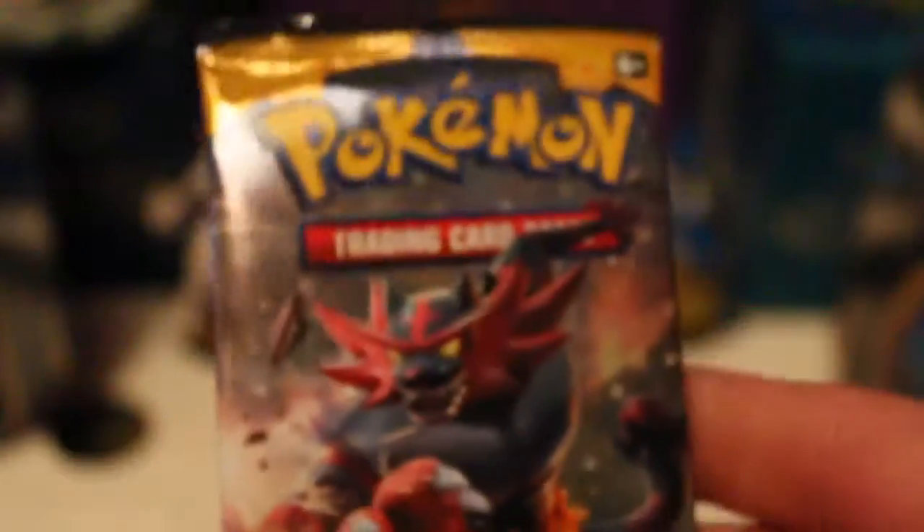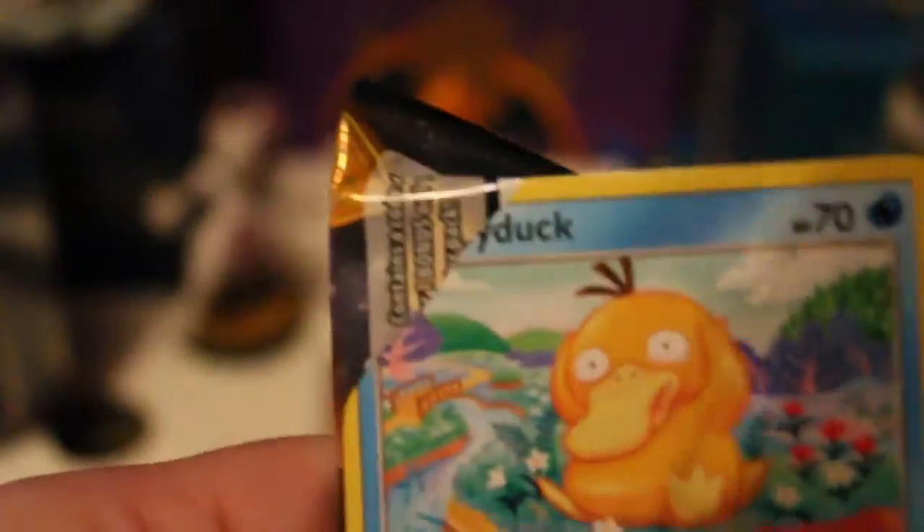And of course we have our three booster packs of Sun and Moon, and both of them have the final starters. I think I'm going to leave my boy Decidueye to the end, and let's start off with Incineroar. We all know what we're hoping — I'm still needing that gold Ultra Ball. If I can get it, that'll be amazing.